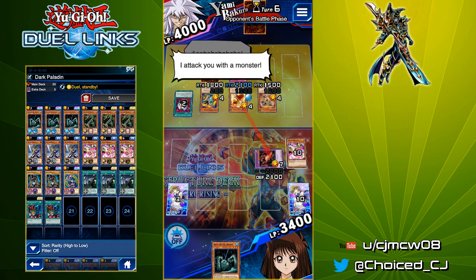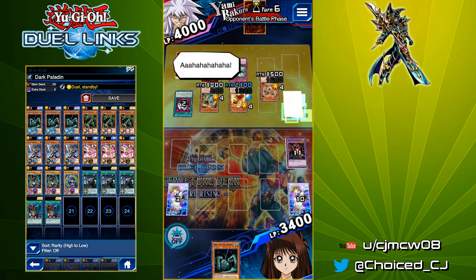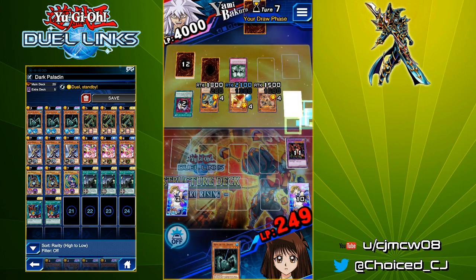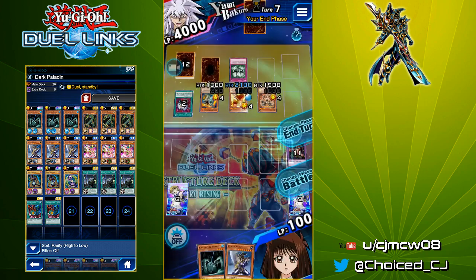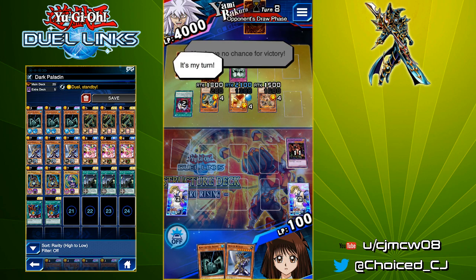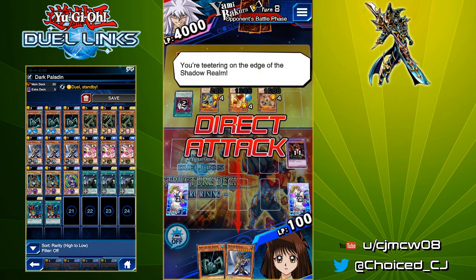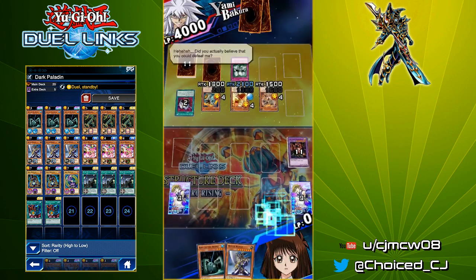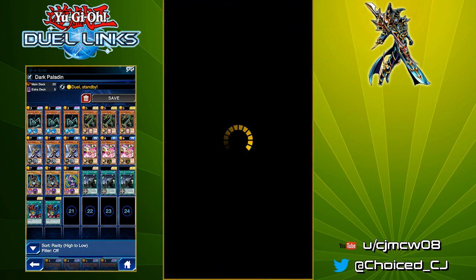He's actually going to be 100 life points shy of killing me, which is a little unfortunate because now I have to try and play for another turn. I'll just pass. But if we do encounter a Cyber Angel deck — now that we're in Legend, I run into about 60% Cyber Angels. So hopefully we'll do better in the next round. We opened up fairly close to ideal; the only thing that would have been more ideal is if we had Fusion Recycling Plant.